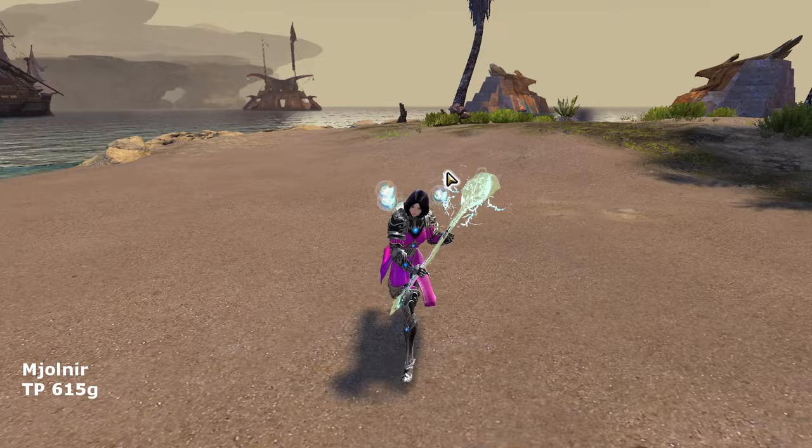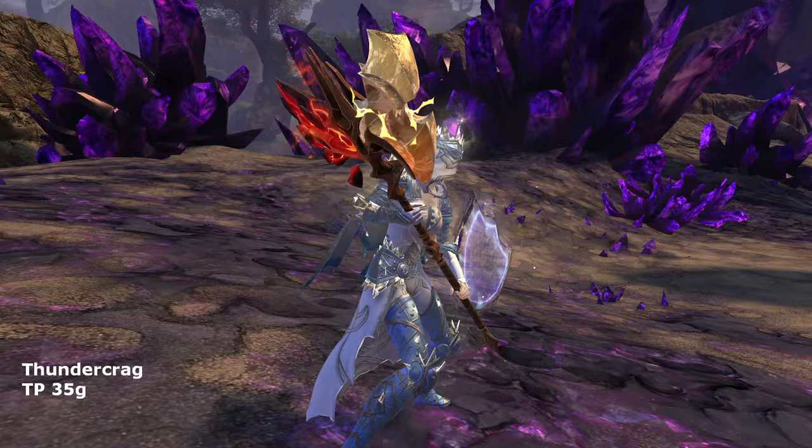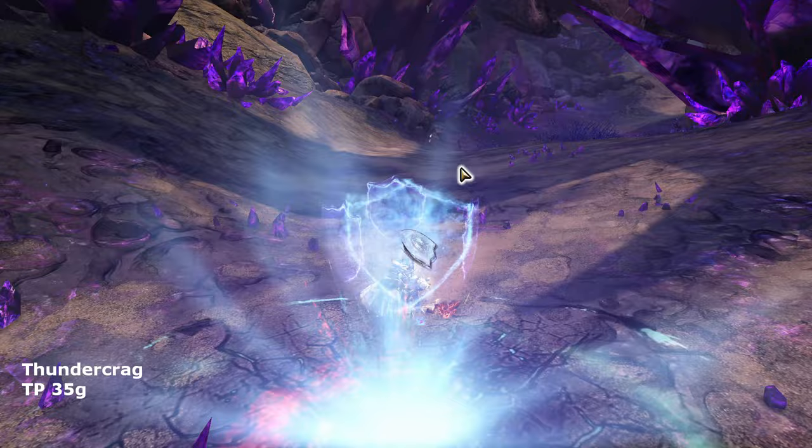The Thundercrag Hammer belongs to the newest Black Lion weapon set currently in the game. The hammer is unique in that it is designed like a halberd and is one of its kind. The half-bright gold, half-dark fire color scheme probably fits Warriors the most. The trail effect is also one of the more modern styles in the game. For 35 gold currently, I think it is a steal.